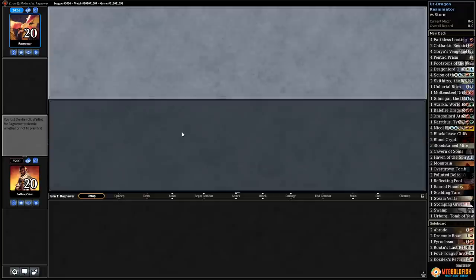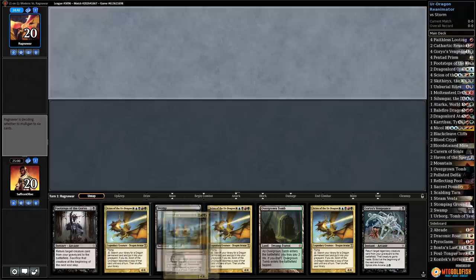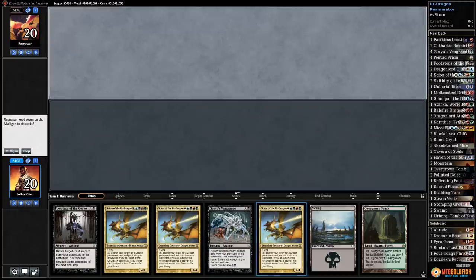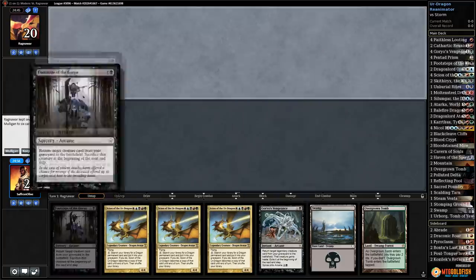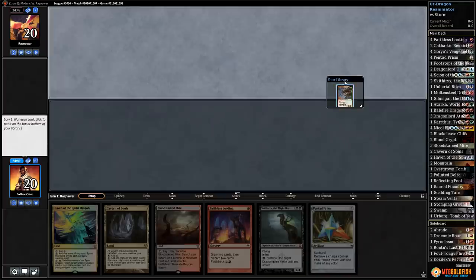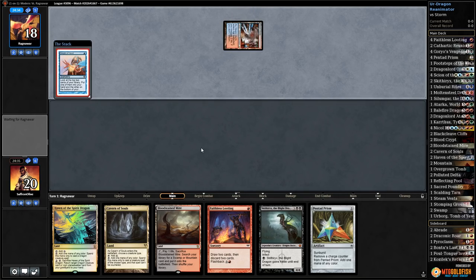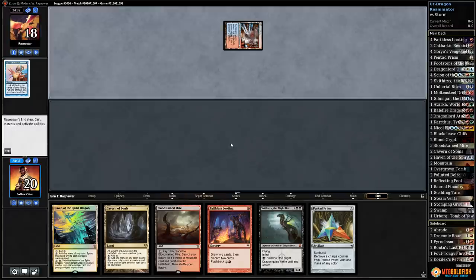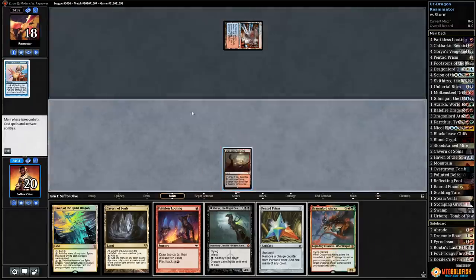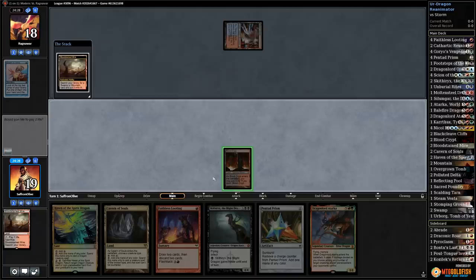Match one — playing Against the Odds Urdragon Reanimator. We mulligan our opening hand — got the Urdragon but way too many lands, reanimation but no discard. New hand has Faithless Looting and Atarka. We're on the draw. If this is Storm, we think our only realistic way of winning is mind-twisting with Nicol Bolas.